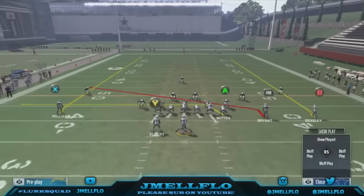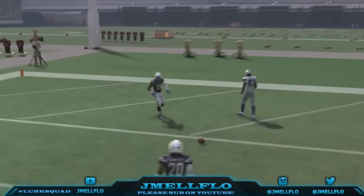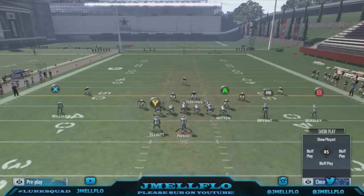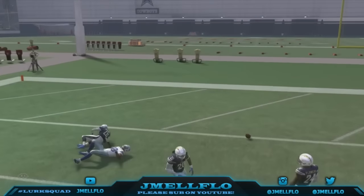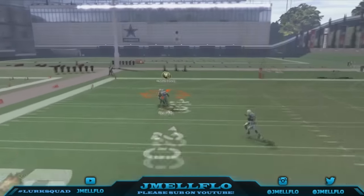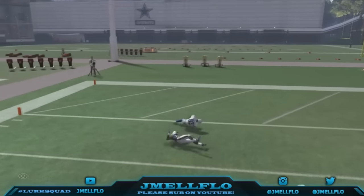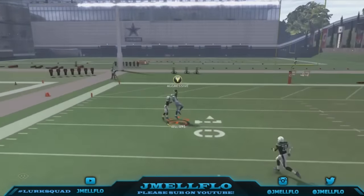Whoever's in better position basically has a better chance of making a play. The same thing applies to aggressive catching in Madden. When you just throw it up without really pass-leading it, this is how aggressive catching normally looks — sometimes he catches it, but that normally doesn't happen. But here's what happens when you get inside position: you move your receiver slightly inside, and the only thing the corner can do is bat the ball down. There's no way he can make a play on that ball.